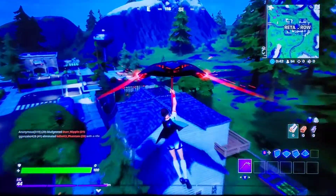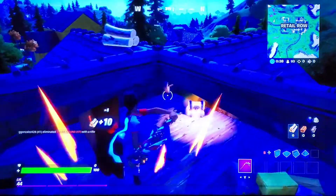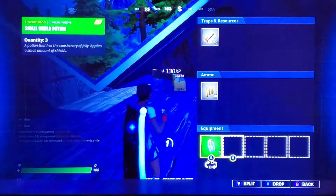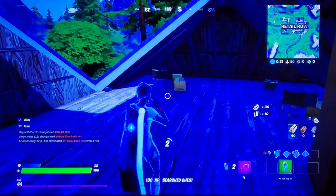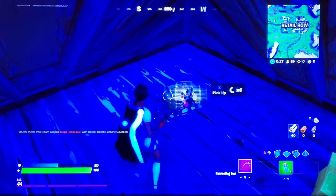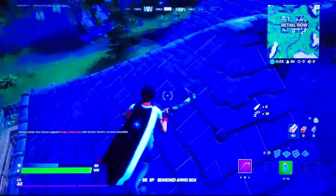Anyway, let's land doghouse as usual. I don't know if you guys know this, but chests don't spawn 100% of the time, and right here they did — and I didn't get a pump. Lovely. I'm gonna put my minis in my third slot since I can only double pump my main. Is that a pump? No, that's an AR. Really, Epic.